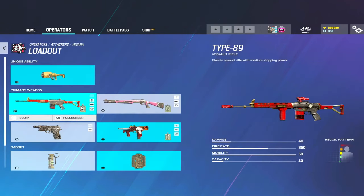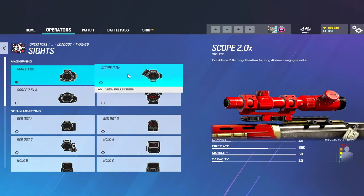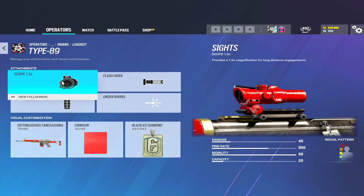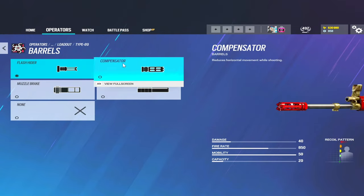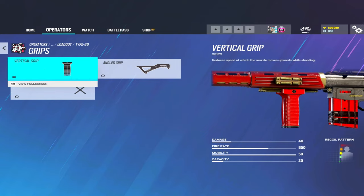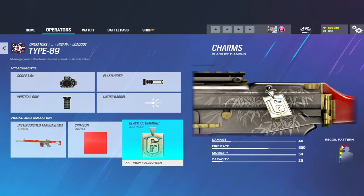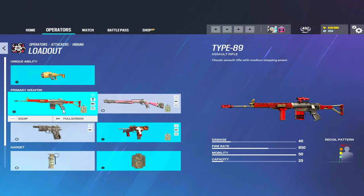Let's go through the loadout first. You have the Type 89 - this is a really good gun. You can have a 1.5x, 2x, or 2.5x scope; the 1.5x is better for short to long range options. You'll want the flash hider or muzzle brake, and I recommend the angled or vertical grip because the recoil does occasionally spray out. It's a good gun but it only has 20 bullets, 40 damage, and 850 fire rate.